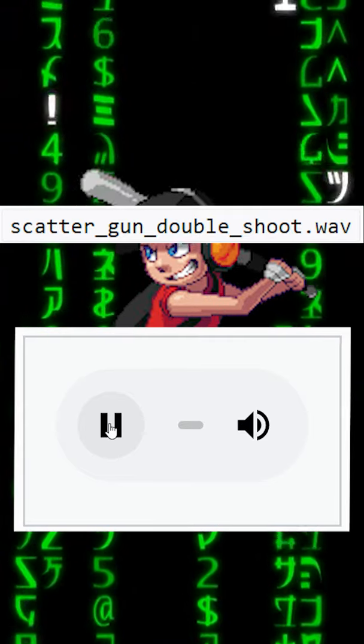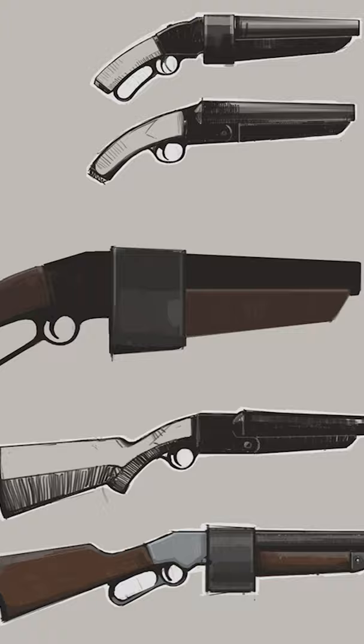Scattergun facts! There's been a sound effect labeled 'Scattergun Doubleshot' in the game files since launch. While it was intended for the Scattergun, it was later used for the Fortunator instead.